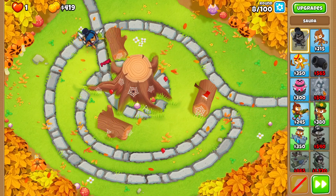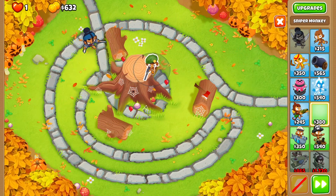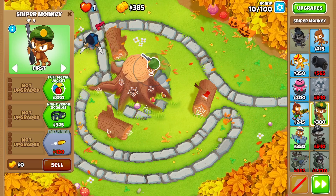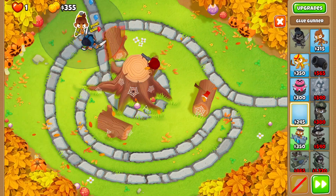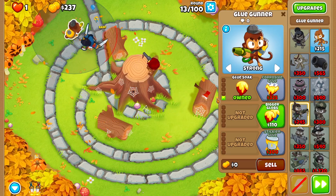I think I'm gonna start with Military Monkey — it's gonna speed up the process a little bit because it'll definitely miss some, but it's just gonna be faster. The next thing I like is the Glue Gunner. I'll put it on Strong to slow them down a little bit.